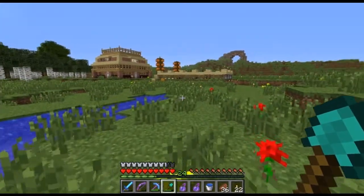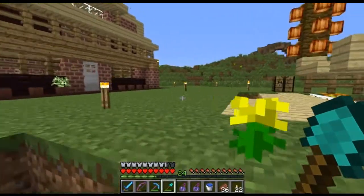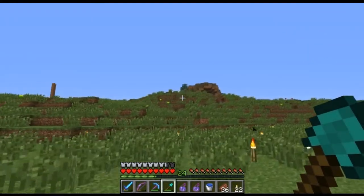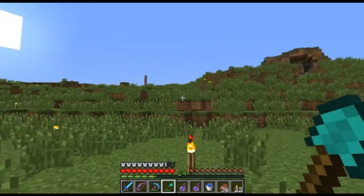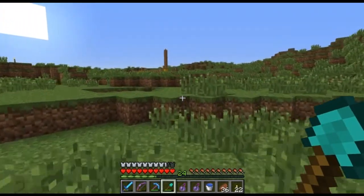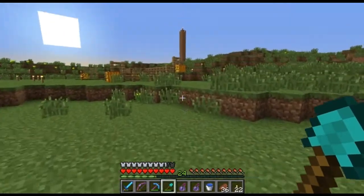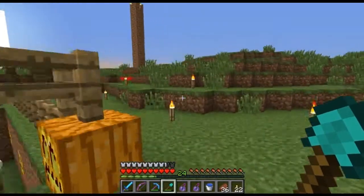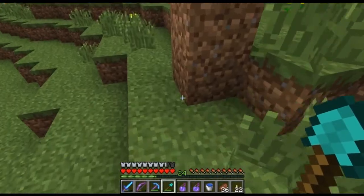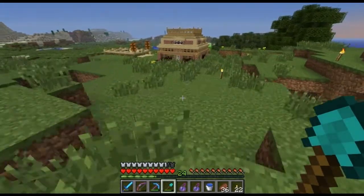I'm actually thinking about abandoning our original area and making this our permanent base. I may end up making a house or some kind of structure out of that area because I really like how it looks - it's already a natural-type structure. I may make this like our barn area, and I'm also going to make a strip mine underneath that nearest mountain so we can get emeralds. Right below here, which is next to the chicken breeding pen, is the zombie spawner.